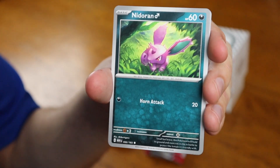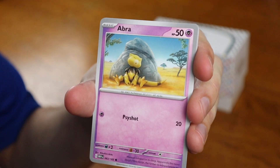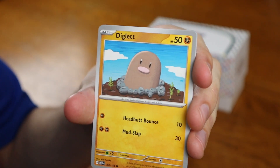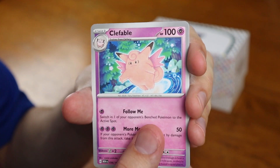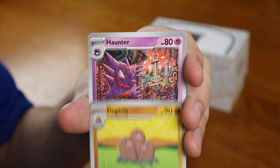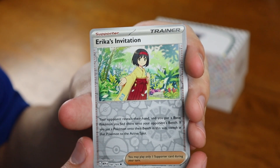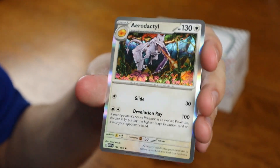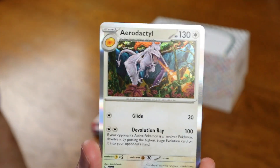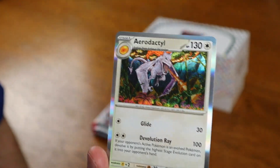Water energy in the back. We got Nidoran, Abra, Diglett, Drowzee, Clefable, Dugtrio, Haunter, an Erika's Invitation Reverse, a Seal Reverse, and for the card in the back, an Aerodactyl Holographic. The artwork on this card is pretty intense actually.